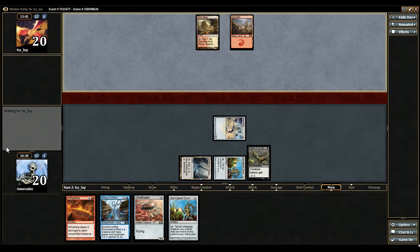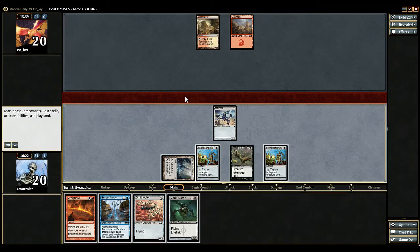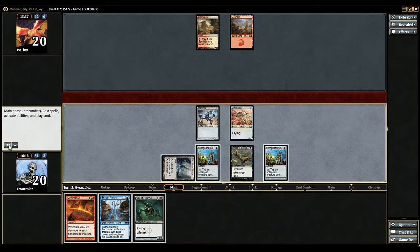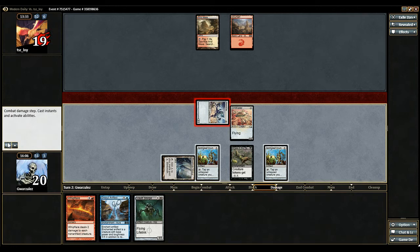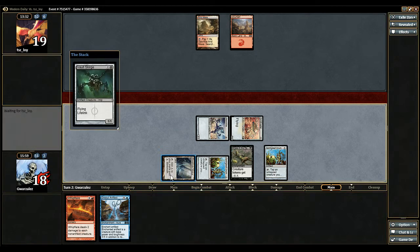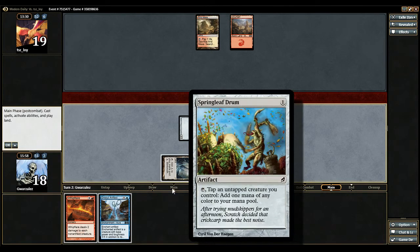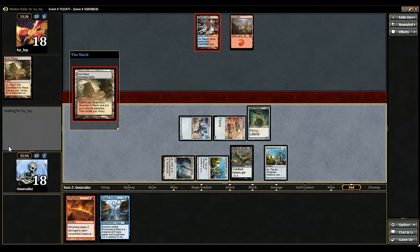I definitely want to play that other Springleaf. The Vault Scourge is nice as well, but let's go ahead and play the Springleaf. Now we are going to play the Ornithopter. No point in trying to play it right now because we would have to tap both of our Springleafs to play the Ensoul. Let's get him for one here, and then go ahead and play our Vault Scourge.